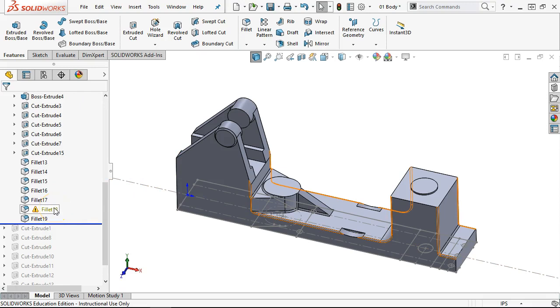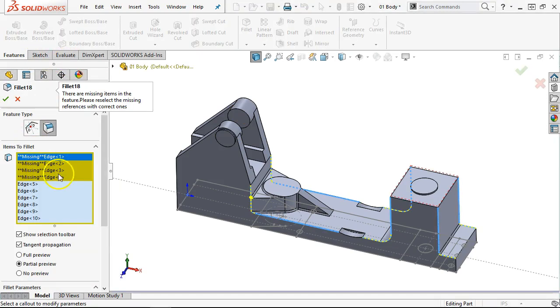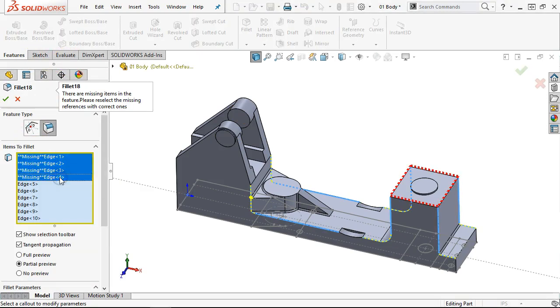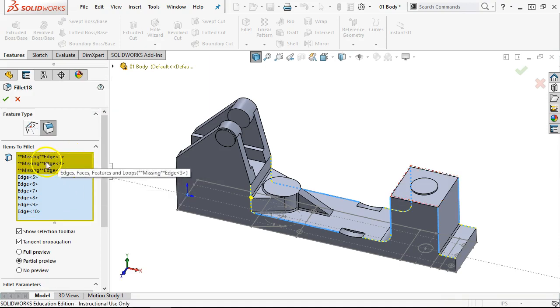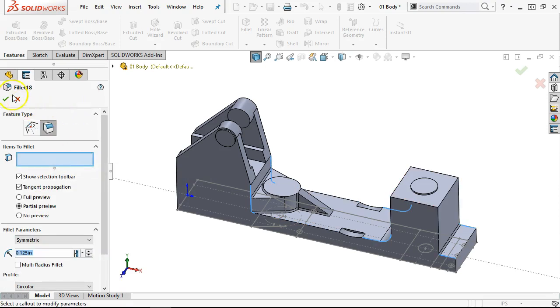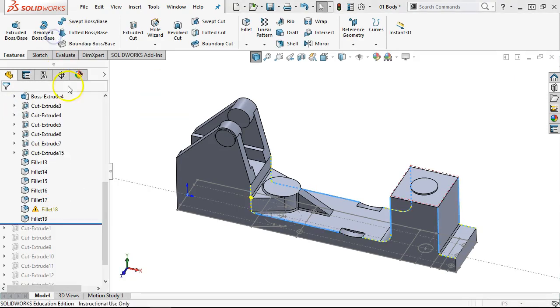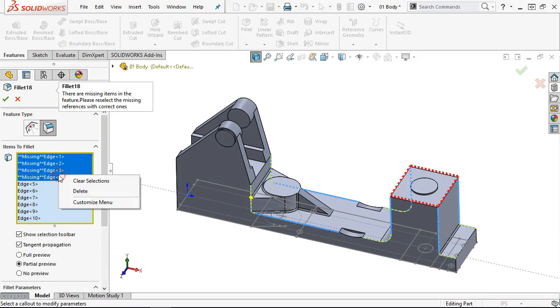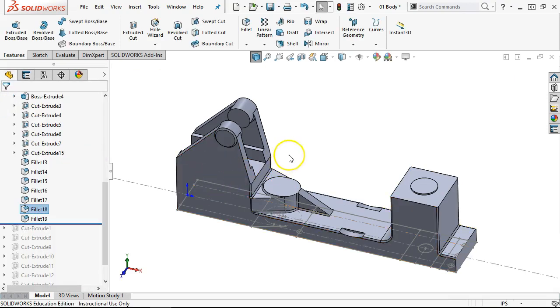There is fillet 18 — not letting me edit the feature. Missing edge, missing edge, and missing edge. We'll just make those go away. Let's get out of it and go back in, edit feature, and delete. I'm not sure what I did before, but it didn't delete the group.